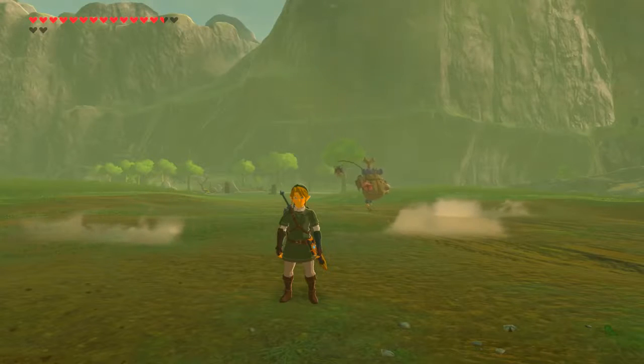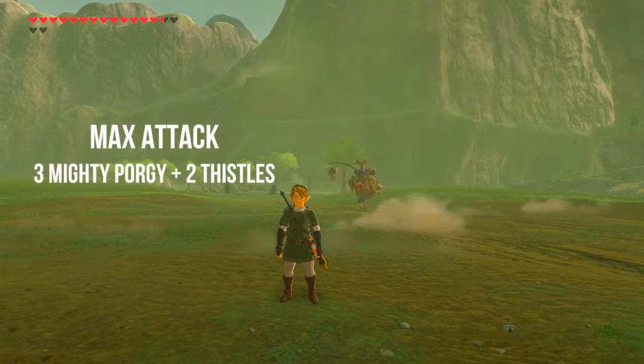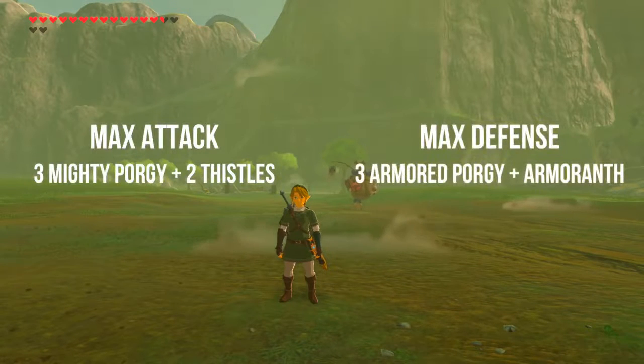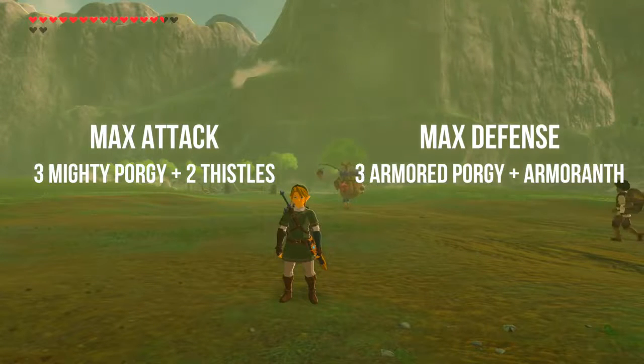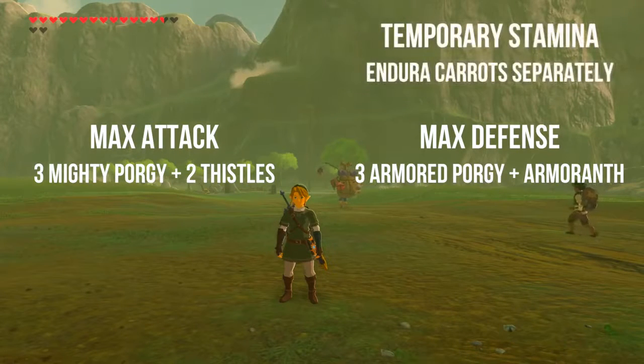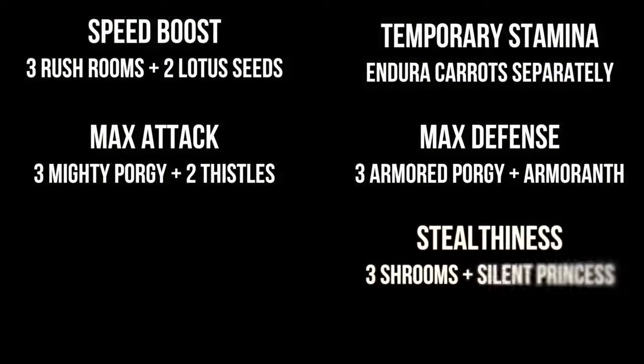To recap: want attack? Three mighty porgies plus mighty thistles in the other two slots for max duration. Defense? Three armored porgies and two armor ants for duration — both fish can be found in the small pond island at the very bottom right of the map, to the right of Eventide Island. Extra stamina? Cook Endura carrots and shrooms separately. Speed boost? Three rush rooms and two lotus seeds. Stealth? Three silent shrooms or stealth fin trout with a single silent princess. Want to fill stamina or get extra hearts? Screenshot this clip.